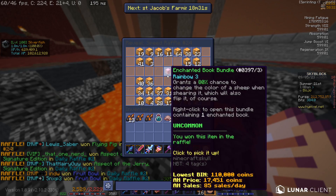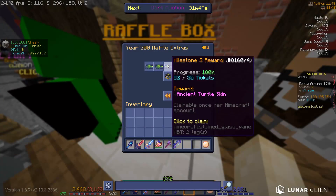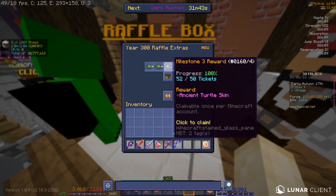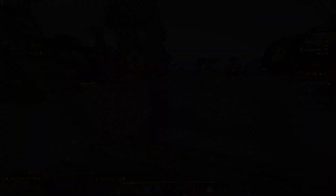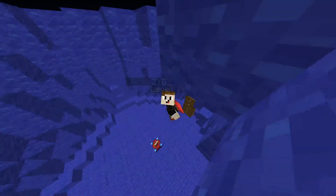We just got two items in a row! I don't even know what a Rainbow Three Book Bundle is. We also got the Ancient Turtle Skin — not just now but pretty recently — so I'll just claim it. Really nice. And we've got another AOTJ, which is really cool.